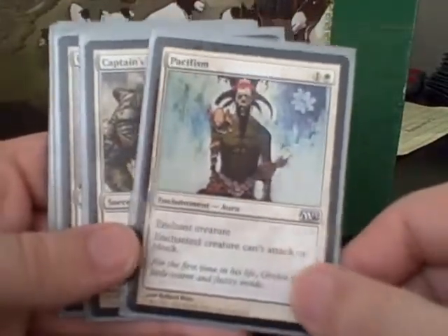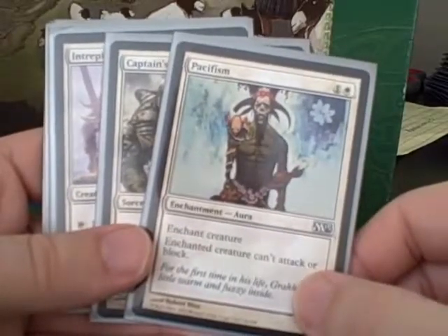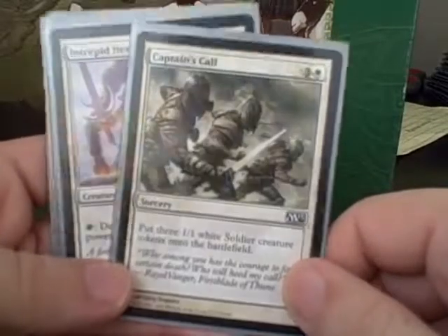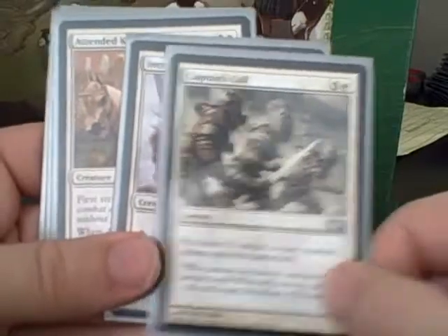Pacifism is decent removal in this environment, not great, but given the low mana curve I really wanted to stop them from blocking early on. Captain's Call is a good mid-game blocker as you try to use evasion to get through.